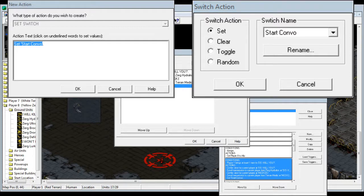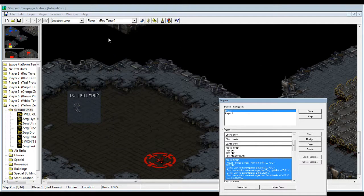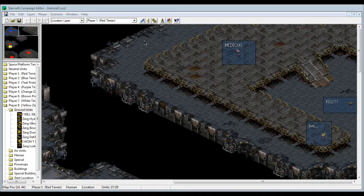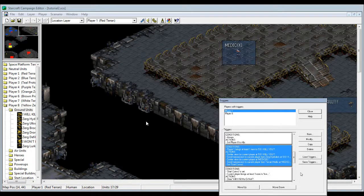You can rename a switch by just clicking rename - very simple and straightforward. Anyway, this switch is now turned on, which is 'set.' 'Clear' is turned off. You have to remember: switches by default are all clear at the start of the game, no matter what. So basically let's review - when we bring the red unit near the location box where the hydralist is, it's gonna move the screen there, the hydralist says something, screen moves to the medic location, medic says something, and then this switch starts.